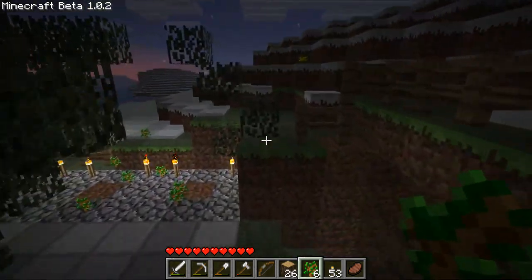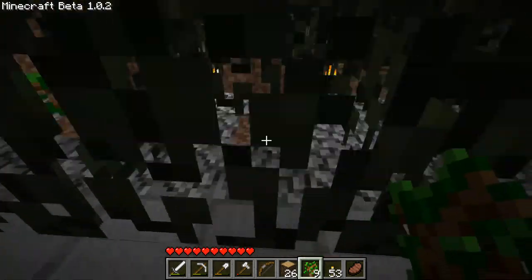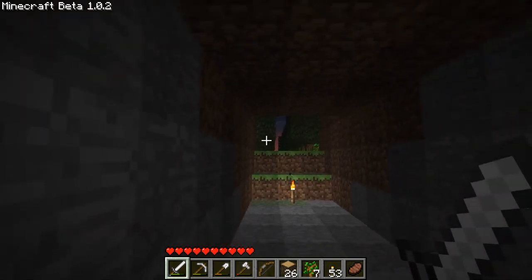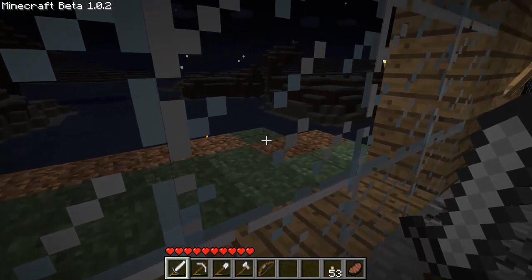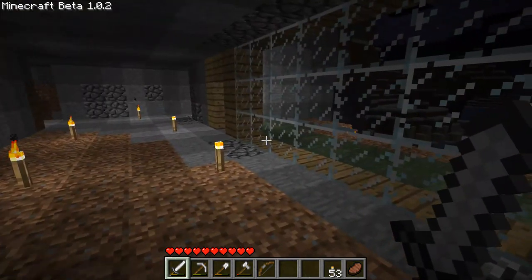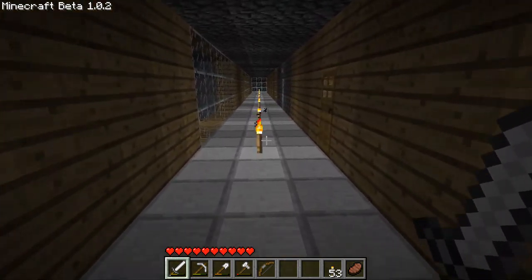I'm now gonna have to go inside because it's dark and I'm gonna die if I work at night. Beta is unforgiving at night. So goodbye. I just quickly removed the fences here so that the grass can spread to those blocks as well, because it doesn't when the fences are there. But I will put the fences back once it grows back. So yeah, I'm just gonna go and make a whole bunch of fences.